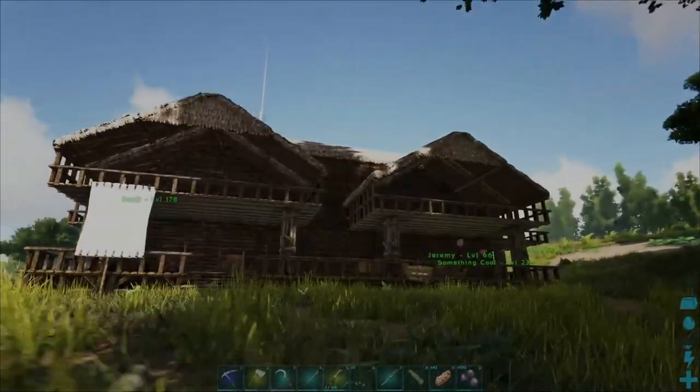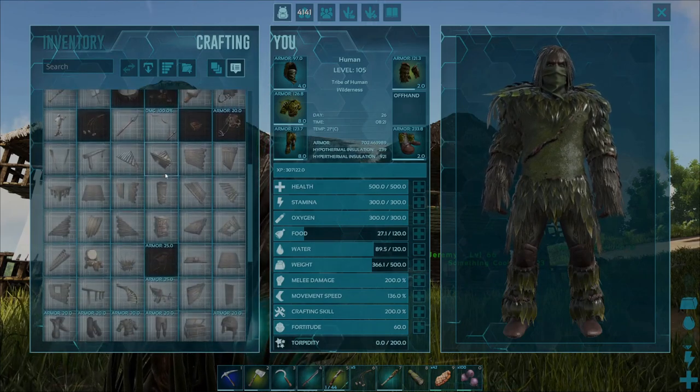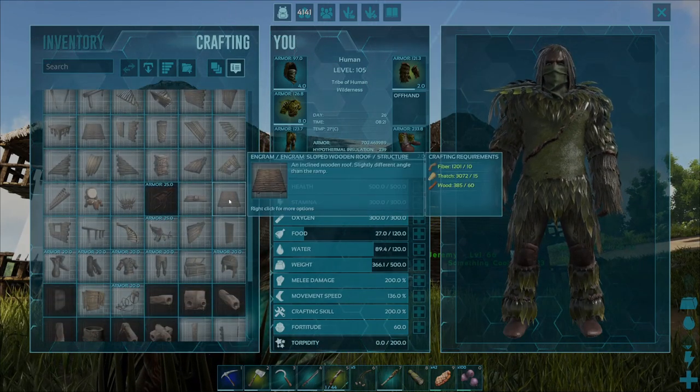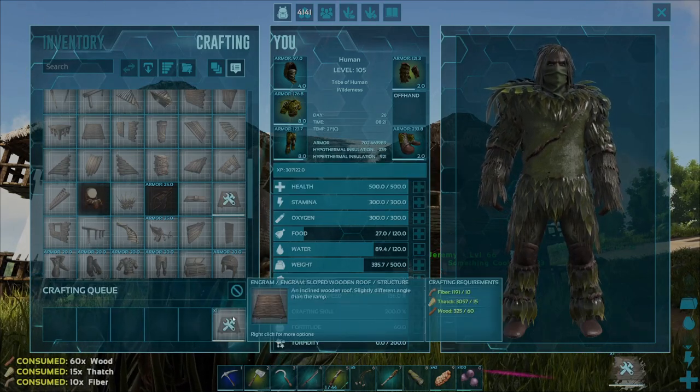Once you've got those resources guys, go ahead and press V on your keyboard and come to your crafting menu, and find the sloped wooden roof in this list. To craft this up then guys, simply hover over the engram and press the E key once, and you will craft one sloped wooden roof like so.